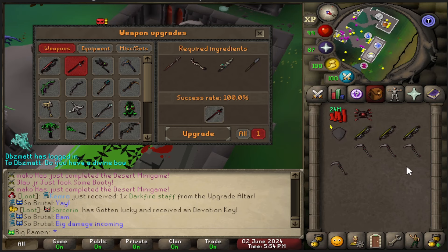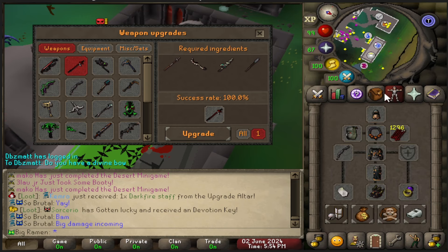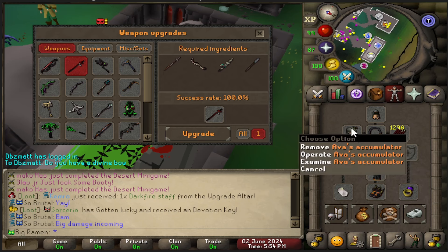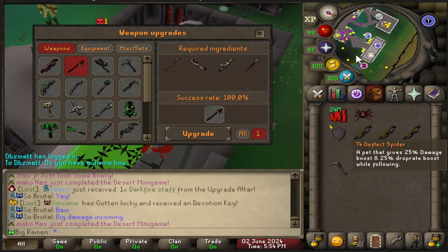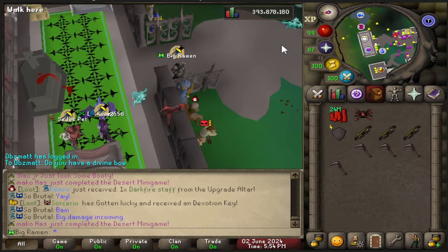If I pair that with a dragon, I'll be getting double drops, and that can get me a ton of burns from Corp — which is going to be some really nice money. I also need to upgrade my backpack. There's tons of things I can go ahead and upgrade, but first let's go check out dragon prices.